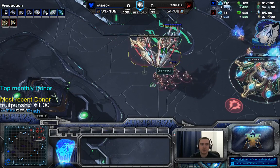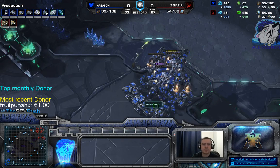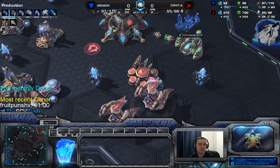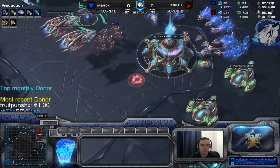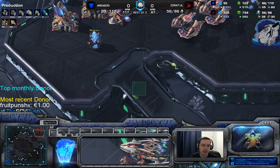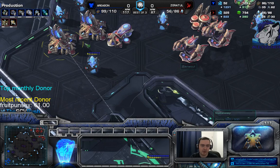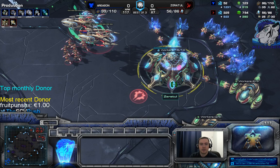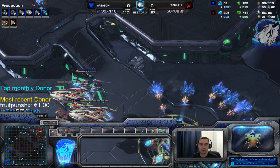Going for more tanks while he's on air - widow mines would have been way better. I didn't think he'd go all air, so I told myself maybe one or two void rays. But what's more important: when you pushed up with four marines, you scanned the ramp to see if it's safe to move up, then moved up with the marines and cyclone, and with the scan you saw double stargate - and double stargate is heavy on air.